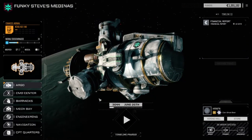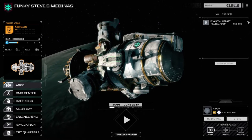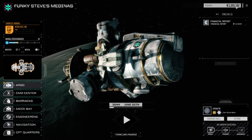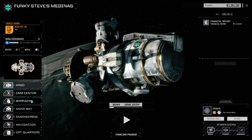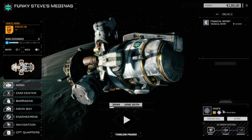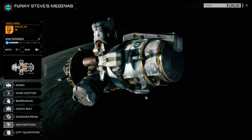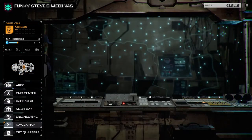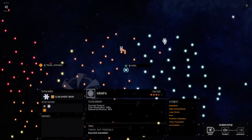Hey everybody, welcome back to another episode of Funky Steve's Medina's. We left the last planet after pulling off another mission — a really simple one. We made roughly a million C-bills on it, which enabled us to jump 26 days to where we are now. We're at Hrafn. Let's have a quick look at the star map. It's a three-and-a-half skull Ghost Bear controlled world — a lunar planet. We were over here by Hona and just jumped over to here.